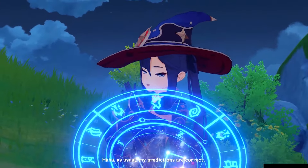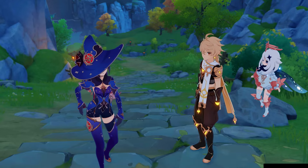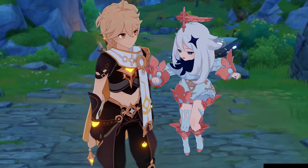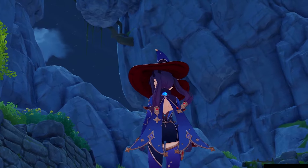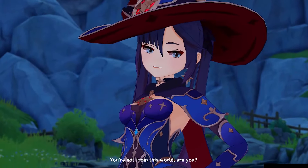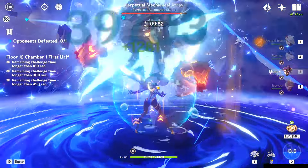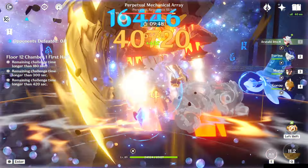Before we get into it I want to give a disclaimer: I don't believe any of the 5-stars in the standard pool are the best at what they generally do. There are better Dendro DPS's than Tighnari, better Electro DPS's than Keqing, better healers than Jean — although Jean is a really good choice for Furina teams. Mona is the same; there are better options, Furina being one of them. But Furina isn't available in the selection pool and Mona is, so the comparisons have limited value.